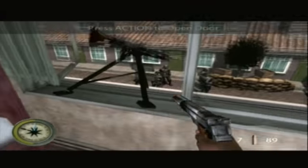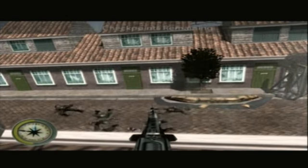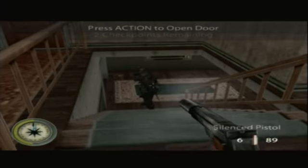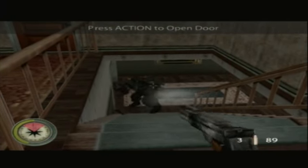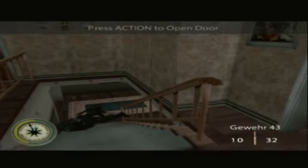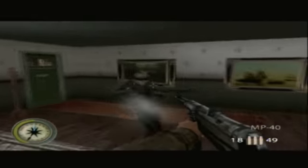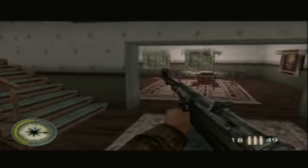Usually upstairs is where you'd find one of the checkpoints — like this one right here. You just need to shoot those red things and it'll blow up everybody there, so you don't even have to worry about shooting every single person. I did that the first time around and it took a lot longer and I lost some health. I'd suggest shooting the red things instead.